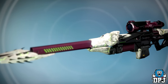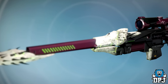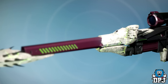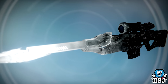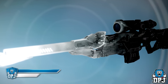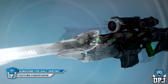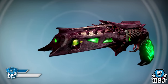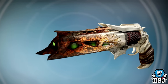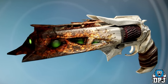Next up we have Ragabone, an ornament for the Black Spindle. I don't know what to think about it — in some instances I like it but in others I think it looks terrible. It might grow on me though. Next up we have Cold Between Stars, also for the Black Spindle — basically a Taken variant, and it looks quite good. Next up we have the Rolls of Corruption for the Thorn, and lastly we have the Laws of Acid, also for the Thorn, which in my opinion is the better of the two.